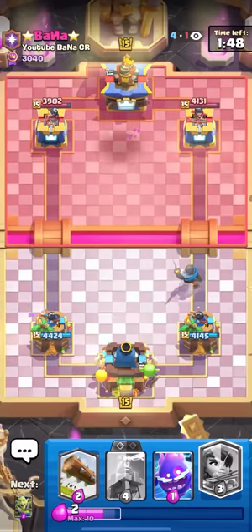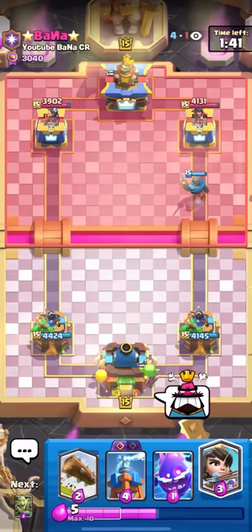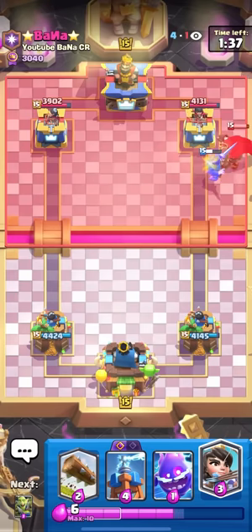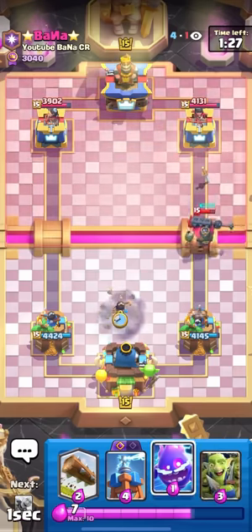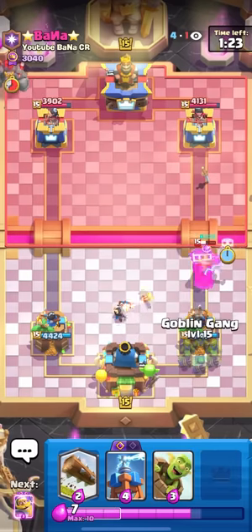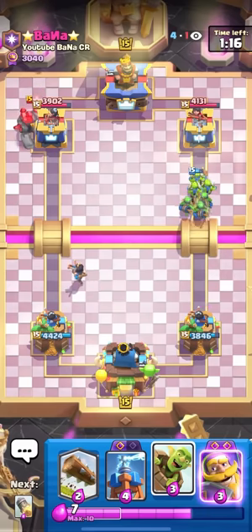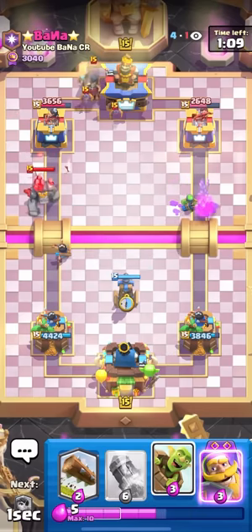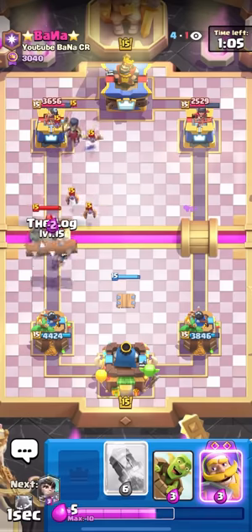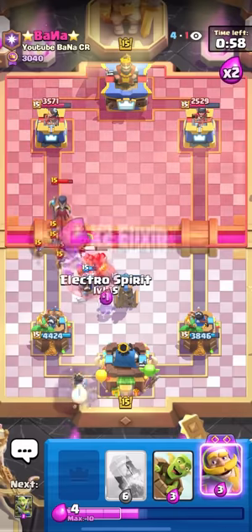I'm the worst player to ever touch this game — I need to delete my account immediately. If I got that king tower activation I win the game. How do I mess that up? My grandmother has faster reaction times than that. If I lose, that's actually why. Going e-spirit, goblin gang — I know he's gonna ignore it but there's no better play. It'll get me some damage and I should be able to defend. Going tesla in the middle. I can't believe I messed that up. Whatever — I just need to lock in. Princess again, e-spirit.